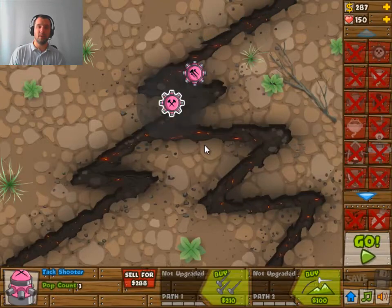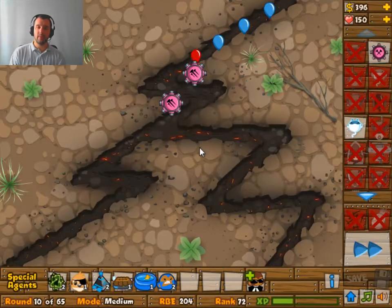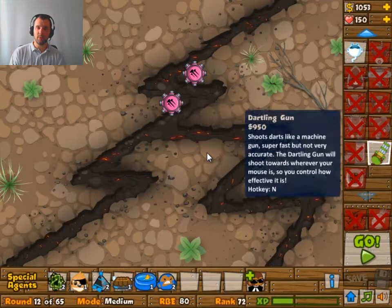Anyway, starting off with two of these tech shooters. Both of them are leveled up to 2-0 and then we are saving up for our first dartling gun. The dartling guns are really the only damage dealers in this thing, although you can go for a lot more of these tech shooters — they are pretty good.